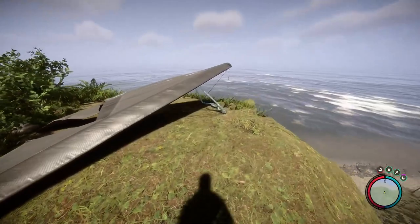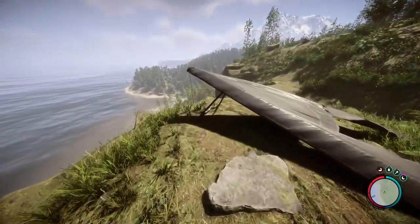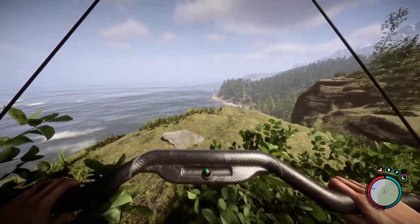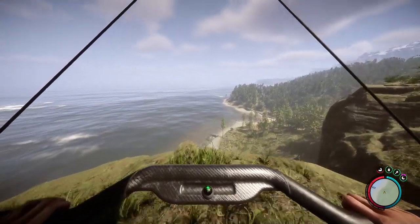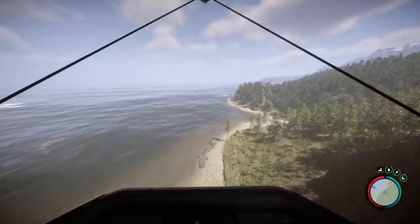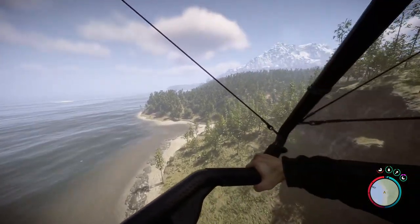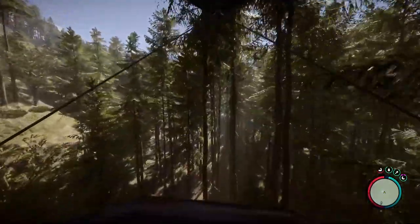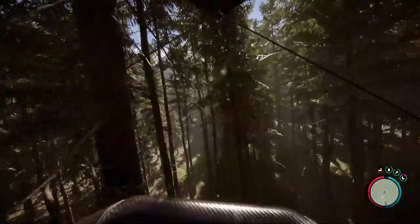To use the hang glider, you need to jump off a fairly high ledge and hold down the left mouse button to start gliding. To control the hang glider in the air, use the movement buttons. If you crash into an obstacle mid-flight, the hang glider will turn off and the character will receive fall damage. Usually, a hang glider can be found on the slopes of the mountains.